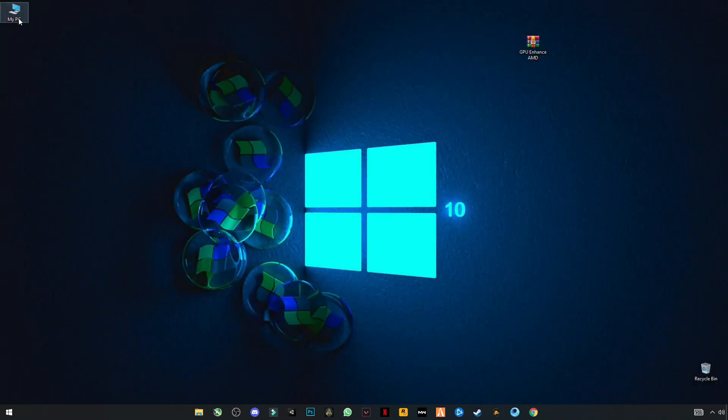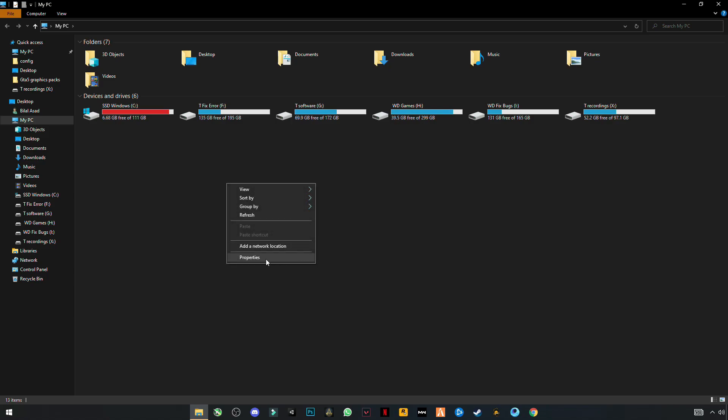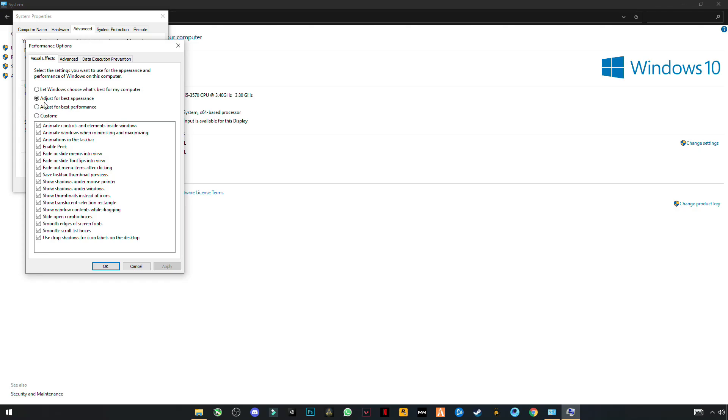Now close it, open My PC, right-click on any blank space and click on Properties. Go to Advanced System Settings, then the Advanced tab, and click on Settings. You will see three settings — click for Best Performance and click Apply.